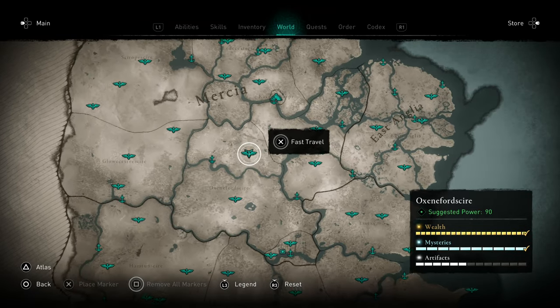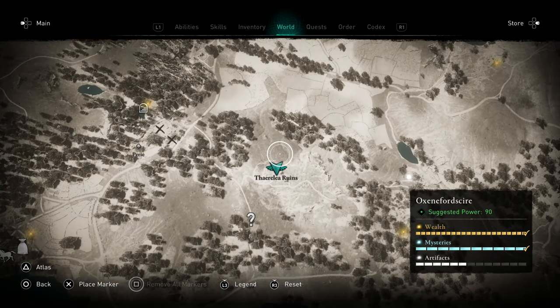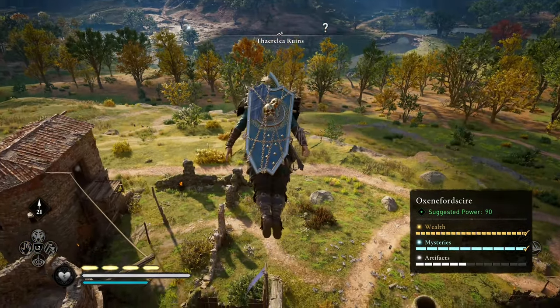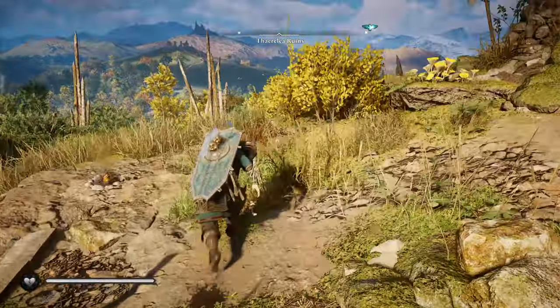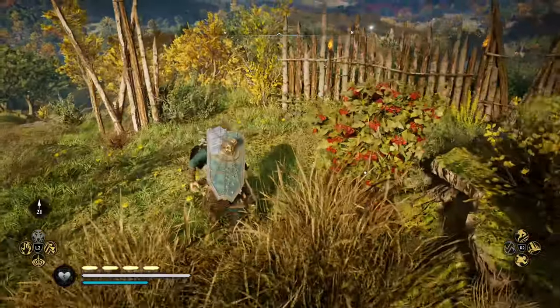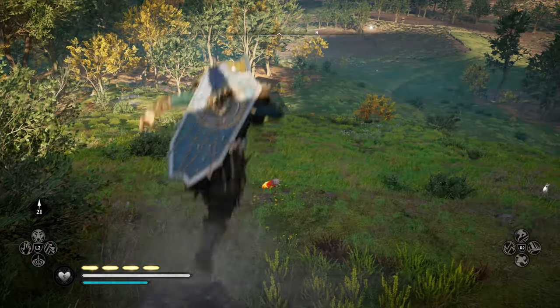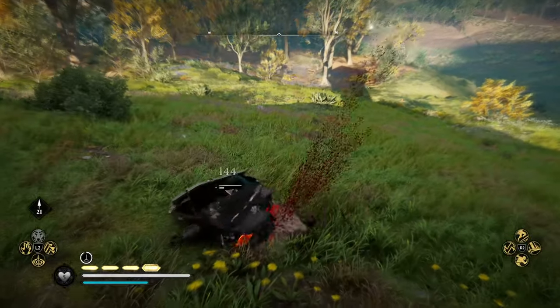We're going to go ahead and work our way over to Oxenfordeshire here, specifically to the Theralia Ruins. We'll jump off immediately from the fast travel point and start working our way over to the right between the gap and the fence, onto this hillside. We'll use our Odin Sight to track stuff down, and you'll notice that this area spawns 5 lynx.